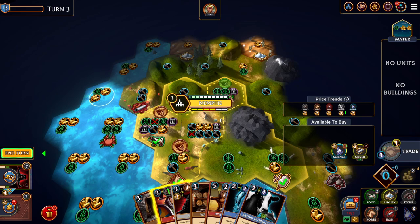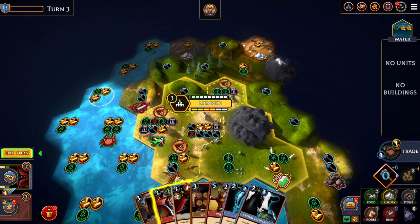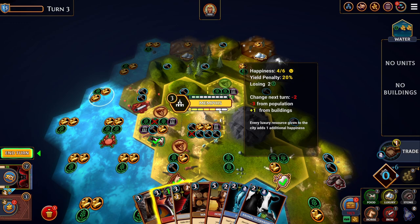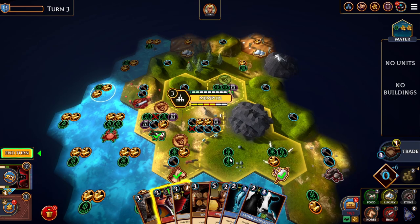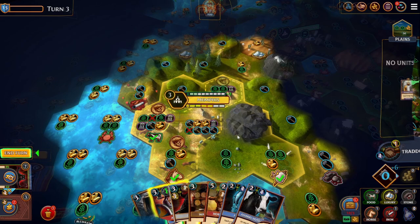You can also buy luxury items in the marketplace. For example, if you've got a yield penalty of 20%, and you don't have any luxury items in your inventory, you might be able to just buy one item and it might fill in four or five different icons.